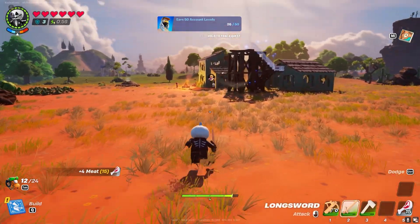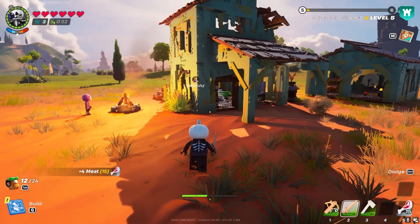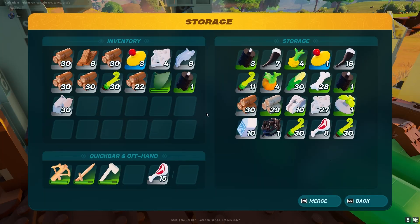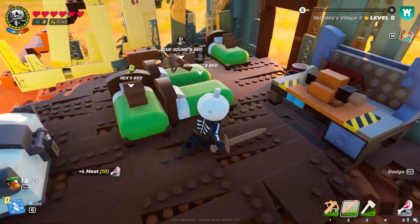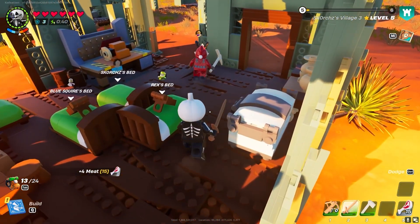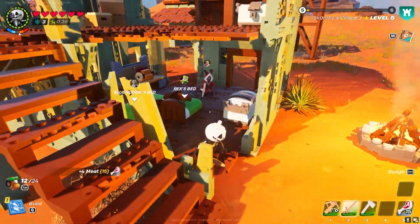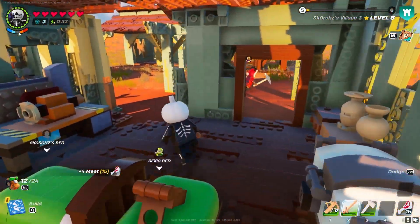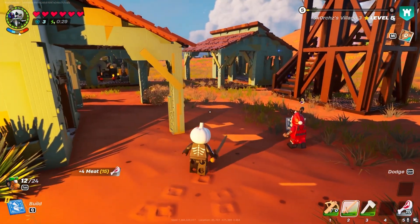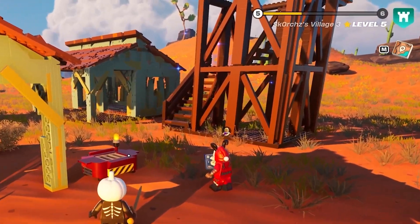Moving on to villages and leveling them up — everybody wants to level their village as fast as possible, as doing so increases NPC power, grants additional blueprints, and unlocks more craftable items. One of the fastest ways to level up your village is actually not through prefabs or building structures, but through utility crafting benches. Specifically, by crafting the lumber mill and grills and placing them down, you'll have no problem skyrocketing your village level.